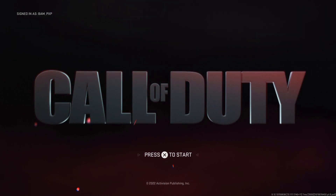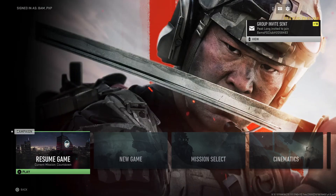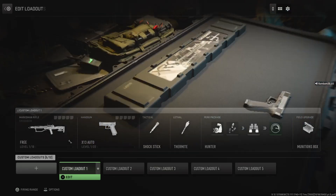Back out to the login screen and then press circle to leave. Then you want to go offline and go across to local multiplayer and from there you can access the weapons.